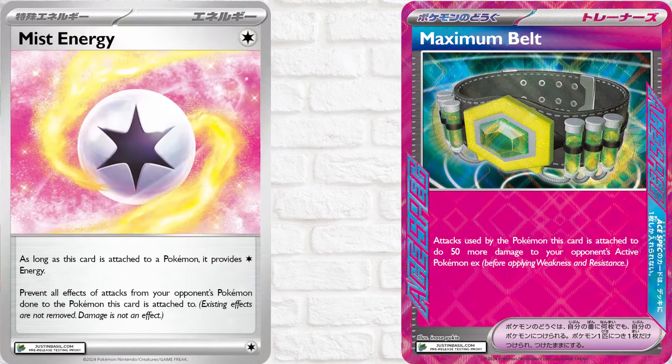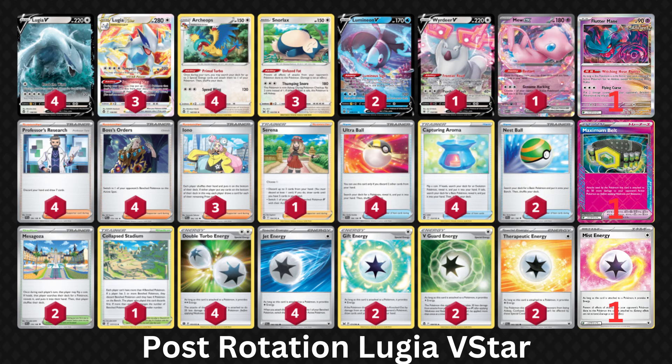Another new addition you'll want to include is Mist Energy. When it's attached to a Pokémon, that Pokémon becomes immune to effects of attacks. So all of a sudden, Roaring Moon's Frenzied Gouging is useless, same with Sableye's Lost Mine. Finally, the Ace Spec. For most decks, just chuck in Primecatcher and you'll be fine. But for Lugia, maybe Maximum Belt is a good idea — boosting the damage you deal to Pokémon EX by 50, perfect for helping Lugia KO a basic EX. Realistically, to turn your current Paldean Fates build of Lugia V-Star into a post-rotation build, it'll cost around a thousand credits.